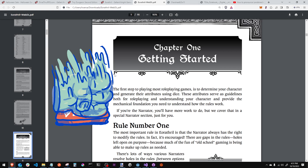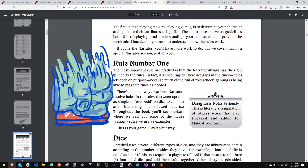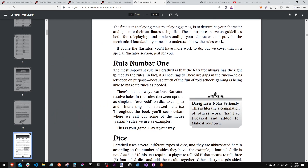Getting started. Rule number one, like you hear so often, it's the narrator who has the right to modify the rules — in fact, it's encouraged. There are gaps in the rules, holes left on purpose, because much of the fun of old-school gaming is being able to make up rules as needed. House rules are the best rules, in my opinion.